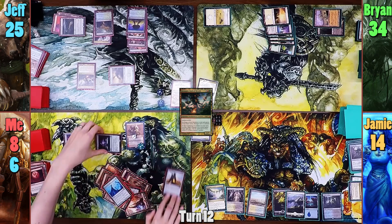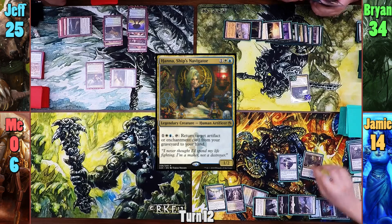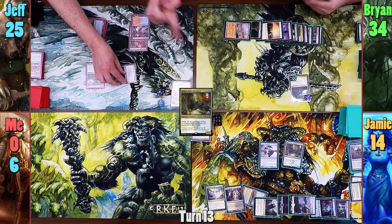Brian plays a Wooded Bastion and recasts Garruk. Jameson plays a Command Tower and drops a Master Transmuter. He then brings out Hanna, Ship's Navigator, and passes. Jeff untaps and pumps the Steel Hellkite 5 times, making it a 10/5. He then moves to combat and puts the Xenagos trigger on the Hellkite, making it a 20/15. He smashes this into Jameson and takes him out.